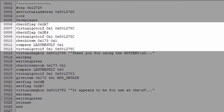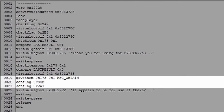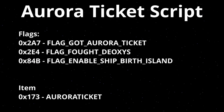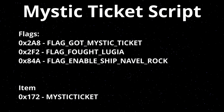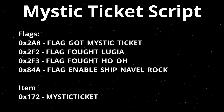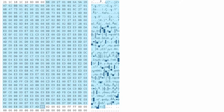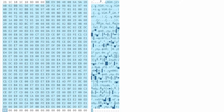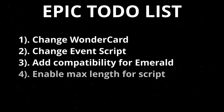The script first checks if the event has already been received or played, and if not it sets the necessary flags for enabling the event and gives you the Aurora Ticket. To change this for example to a Mystic Ticket script, we have to change all these flags and the item given. But for the Mystic Ticket we need to add one more flag because we can both fight Ho-Oh and Lugia on Navel Rock Island. This makes the script a few bytes longer — and that turns out to be an issue we'll have to add to our to-do list.